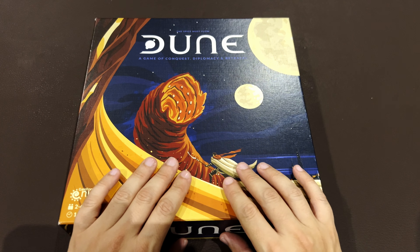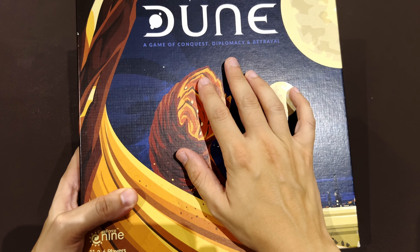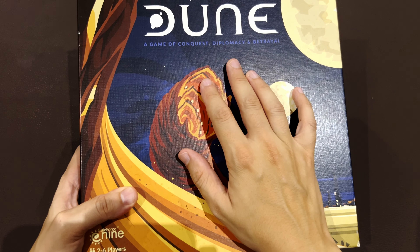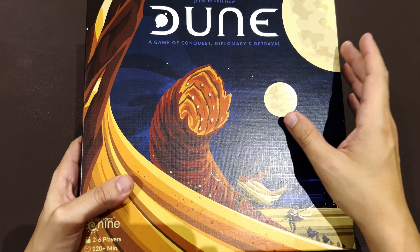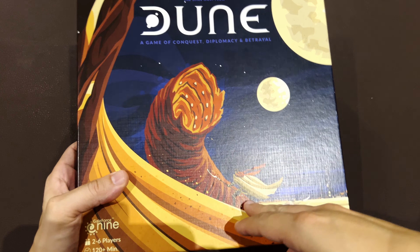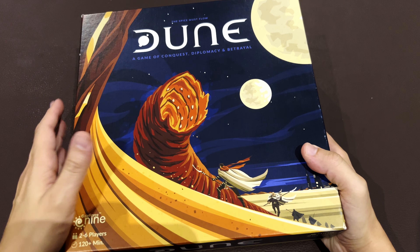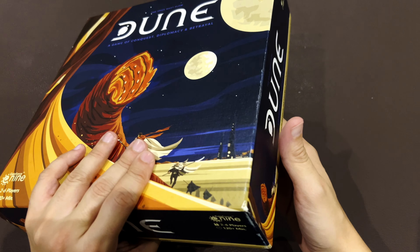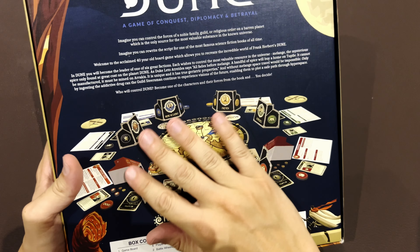This is a remake of a game from the 70s that I've never played. The box says 'Dune: A Game of Conquest, Diplomacy and Betrayal,' and the cover couldn't be better — you see the worm right in the middle, the two moons, and the Fremen trying to ride the worm. Unfortunately I'm getting some mold here on the box. It's a problem that every board gamer faces and it really hurts me to see mold affecting my games.